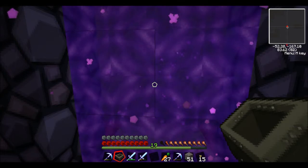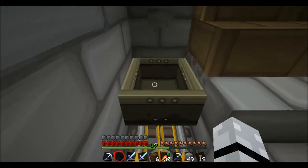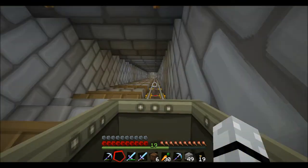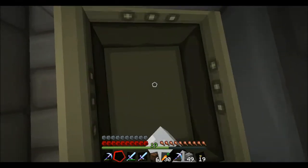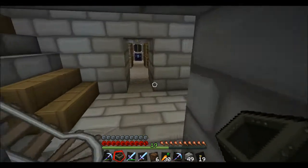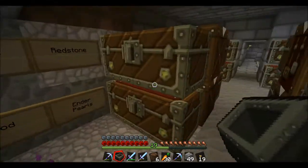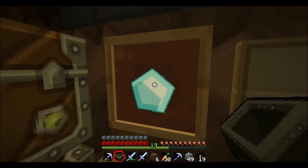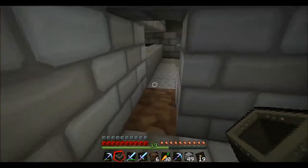Now we're down in the secret cave. I've had to disable everything — all the waypoint markers and the mini map — to keep this cave a secret. We'll just go through and show you everything I've done so far. This is my current storage room. August showed me about picture frames and you can move stuff around.